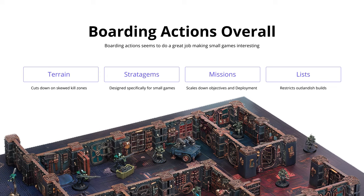So overall, why is Boarding Actions the best way to play small scale 40k? First, the terrain is adapted to it — limited line of sight and limited mobility are absolutely key. Additionally, stratagems have been reduced in scope so they're only designed and balanced specifically for these 500-point games. Mission rules are also drastically different, limiting deployment and shrinking down some engagement rules to make it more compatible with the small scale.